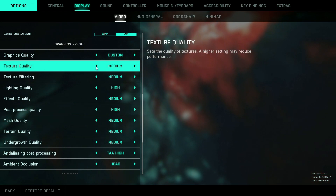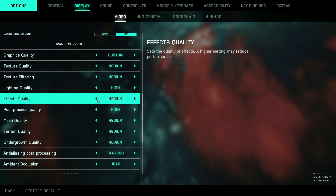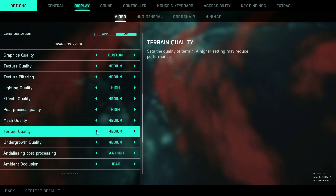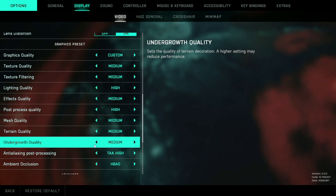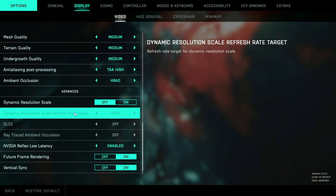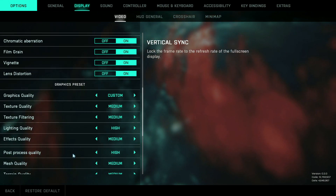I've actually dropped stuff to medium — you probably should go low. Texture quality I dropped to medium, texture filtering to medium, lighting I kept at high, effects quality dropped to medium, and mesh quality, terrain quality, and undergrowth quality I dropped to medium. I didn't touch the dynamic resolution scale or anything else in those settings.